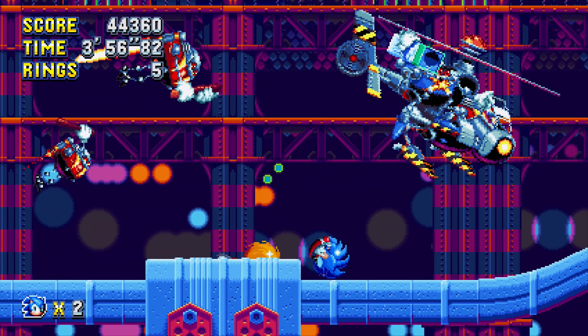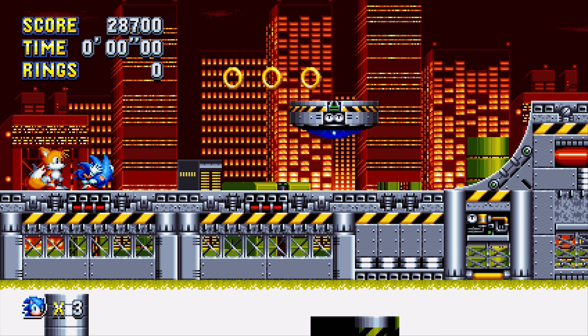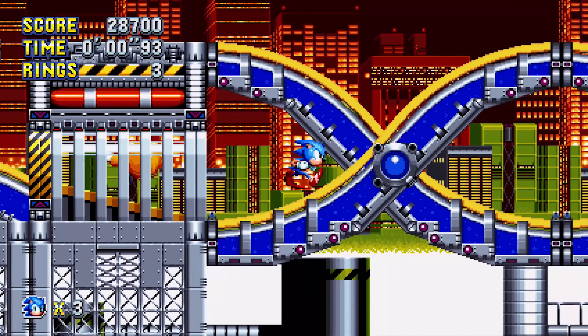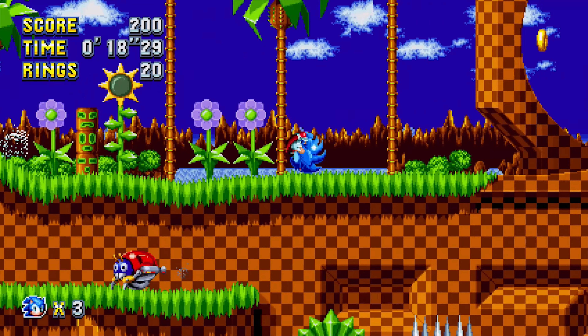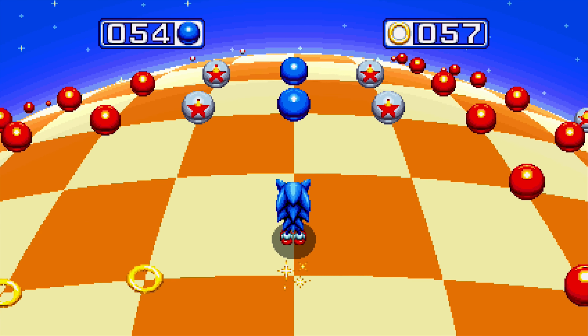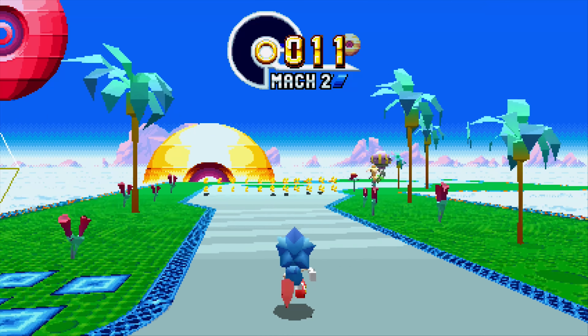There are 12 acts and 2 zones in each act. They're a mix of revamped classic levels and new original levels, all ending with a mini boss or an act boss. Sonic has his traditional spin dash, but has a new move that is a real game-changer offering even faster-paced movement — and that is the drop dash.